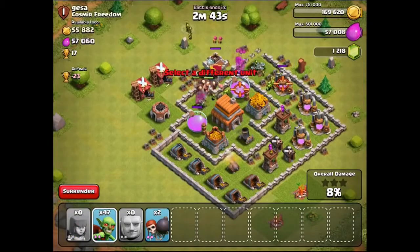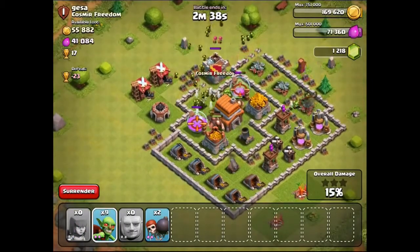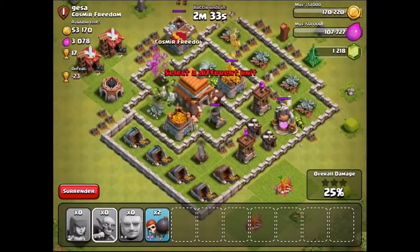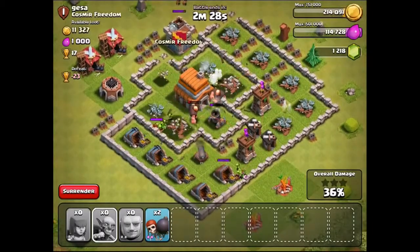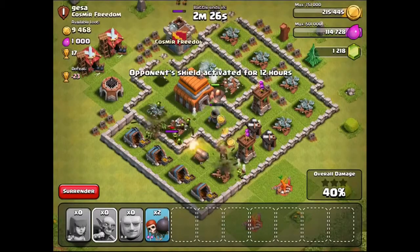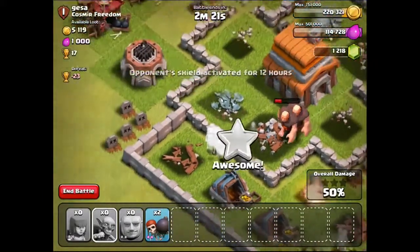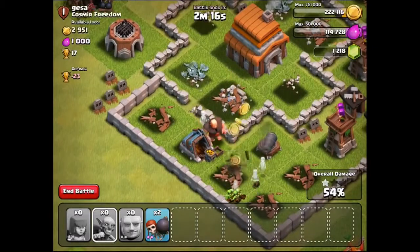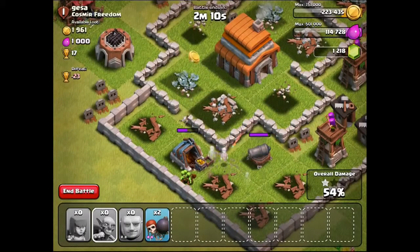Go on boys, go in, take the elixir! Look at the gold — that's one of the main things I'm going for right here. That gold is all mine. These goblins, I swear, are just amazing — they seem to rape a base. If they don't get killed by a mortar they are so, so frigging good. But as I was just talking about it, they get absolutely destroyed by mortars. Come on, get that last bit of gold.